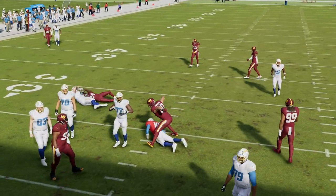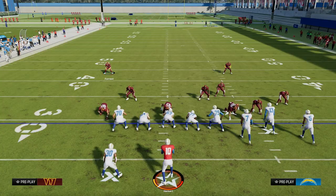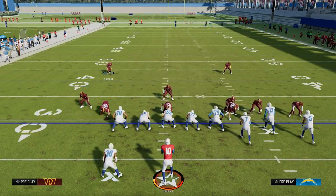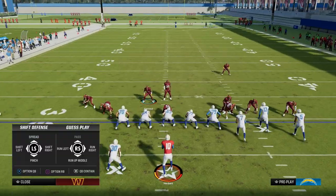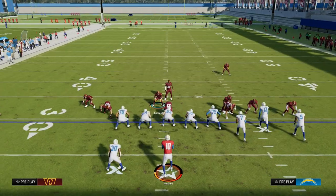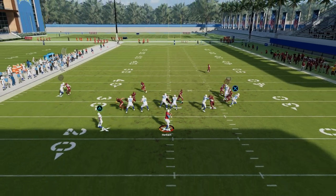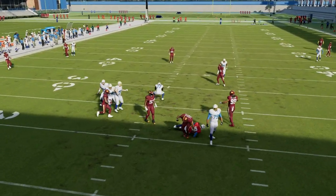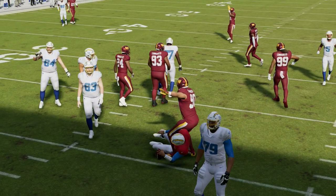Another thing that is a super underrated factor in this blitzing defense is the speed or the agility of your defensive end. Make sure that if you're in MUT doing this, you want to get the fastest defensive end possible. As you can see, this super passive but really effective pressure is pretty consistent out of dollar.